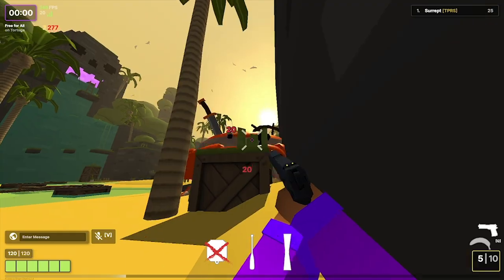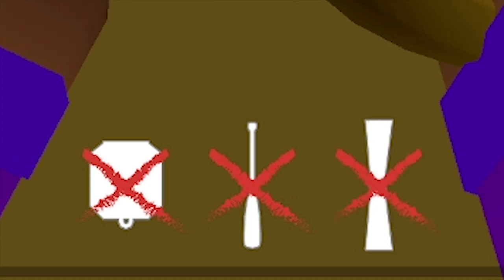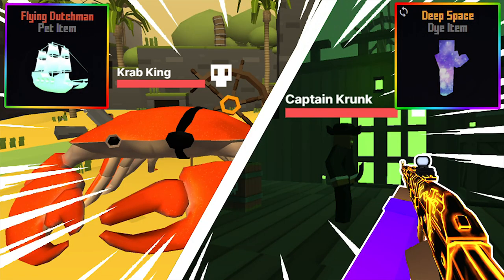Welcome back. Today I'll be giving you the ultimate tutorial on how to beat the new raid that came out with season 5 of Krunker. The idea behind the raid is that you have to beat bosses, do parkour, and collect items to board a ship and fight the final boss. The drops you get are actually sick, so let's start.